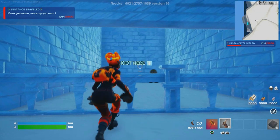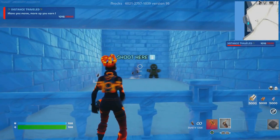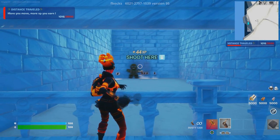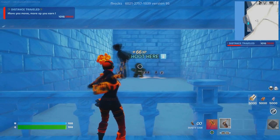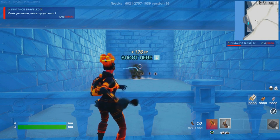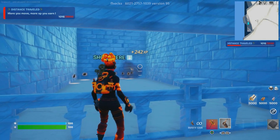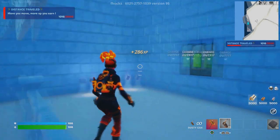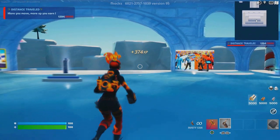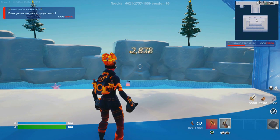Once inside the secret room, grab a rusty can — whichever one. Throw it and make sure you hit this fellow over here by throwing it to the left side. You'll start getting a good amount of XP. You can leave your character doing this — just keep activating it and from here on you don't have to do much; it essentially goes AFK.